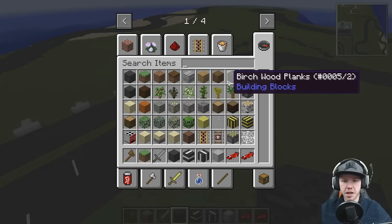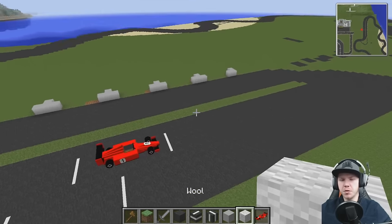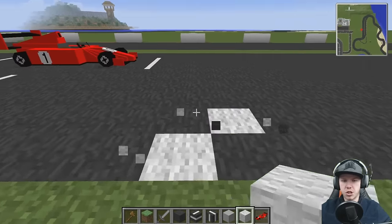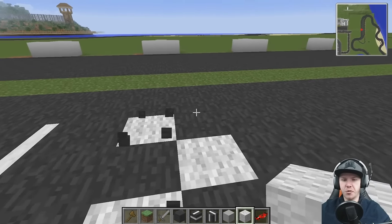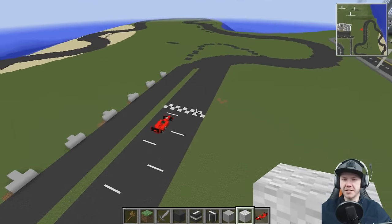Now we'll grab ourselves a start-finish line. We'll use white wool, I think. I obviously want something that is checkered because it just makes it more finish line-like. I think F1 doesn't have a checkered line, it has a straight line, but to me the checkered pattern is more iconic — it just works better.